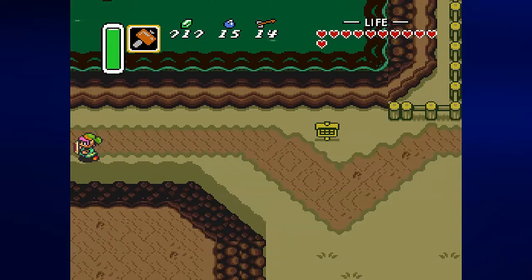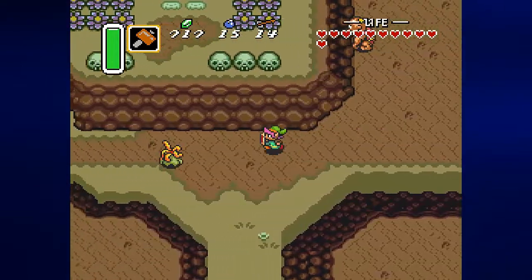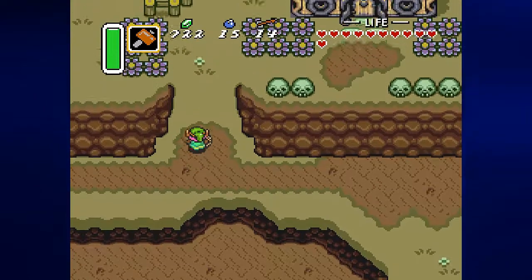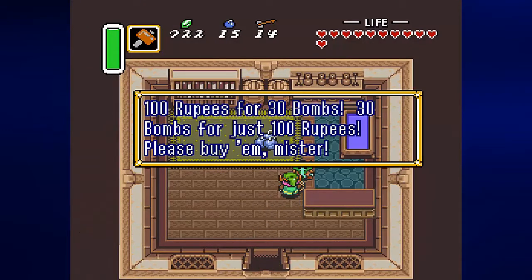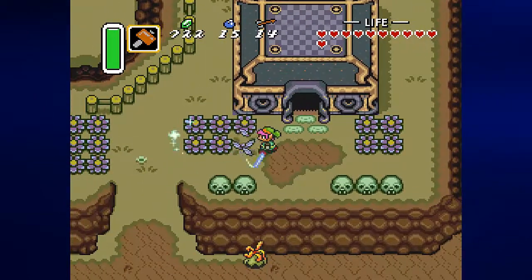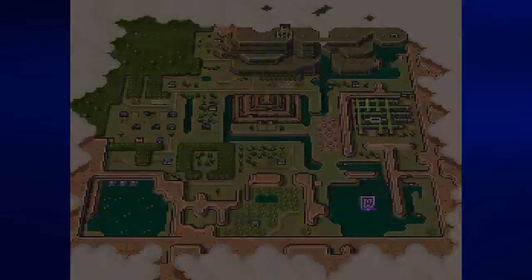Also, if we go to the west, we go to the bomb shop, which is where Link's house is in the Light World. It's 100 rupees for 30 bombs. Well, I could have done that, but I got more bang for my buck at the Pond of Happiness. He will come into play a little later though.